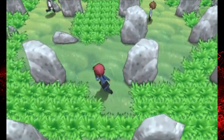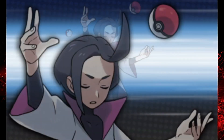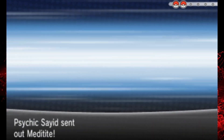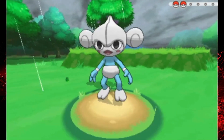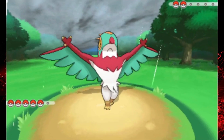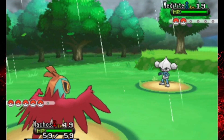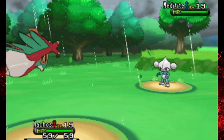Let's go take on the Psychic first, who's running in circles. Making no progress with your life — just sitting here on Route 10 running in circles. He's got a Meditite though. This will be pretty easy because we're part Flying. Wing Attack and Aerial Ace are the same base power — the only difference is Aerial Ace can't miss, so I guess I'll just go for Aerial Ace.